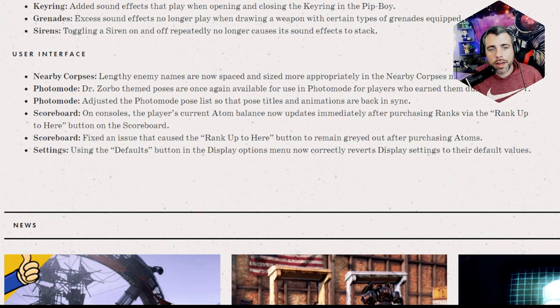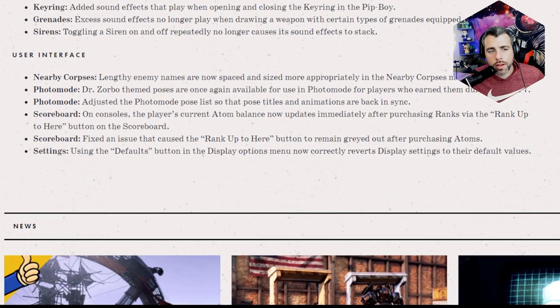Scoreboard on consoles: the player's current atom balance now updates immediately after purchasing ranks via the rank-up button on the scoreboard. I don't really use it because I play this game way too much, but it's helpful for people about to spend atoms on the scoreboard — though I wouldn't suggest buying ranks since the dailies are too easy. They also fixed the rank-up button remaining grayed out after purchasing atoms. Using the default button in display options now correctly reverts display settings to their default value.